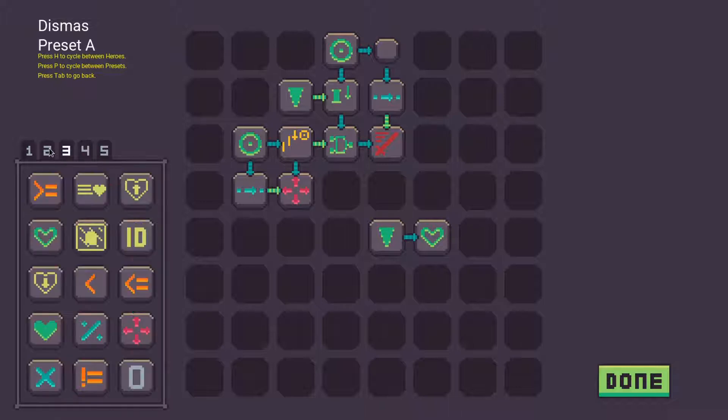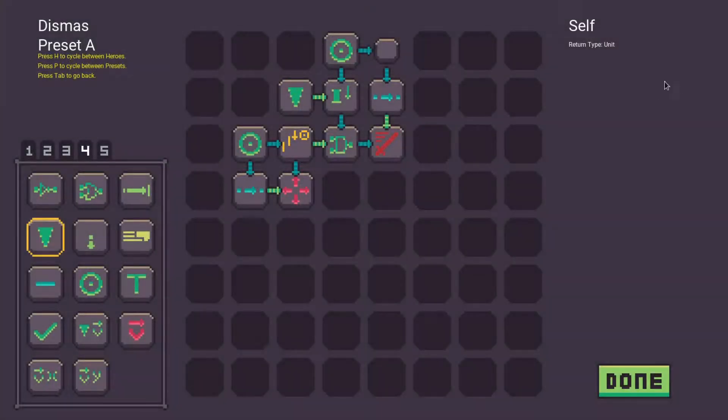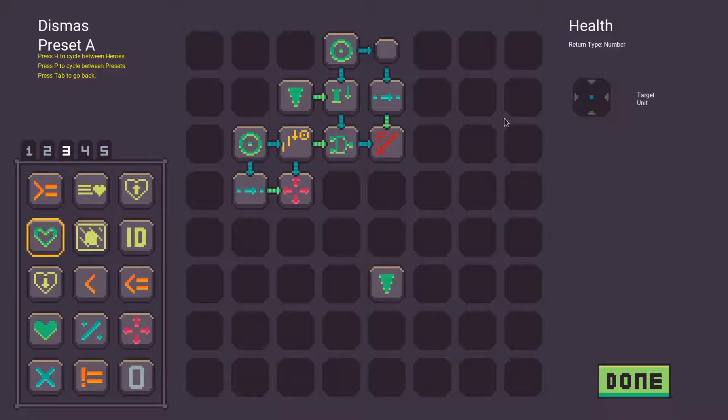Each one of these pieces takes an input and produces an output. Some of the pieces retrieve information about the current battle state. For example, there is a self piece which gives you a reference to the unit that this grid belongs to, and a health piece which, when linked to a piece that returns a unit, will return the current health of that unit.